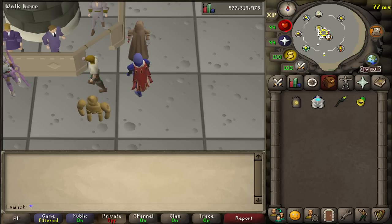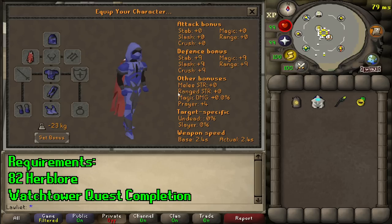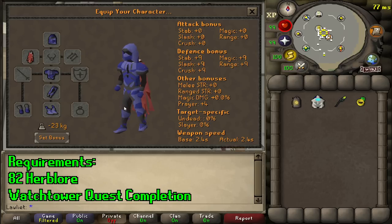In order to do this we will need to obtain a very secret ingredient known as cave nightshade. Before we can do that, let's take a look at the gear setup. For the gear setup I'm just taking my graceful since we are going to be doing a bit of running.